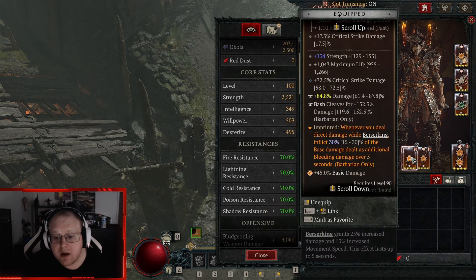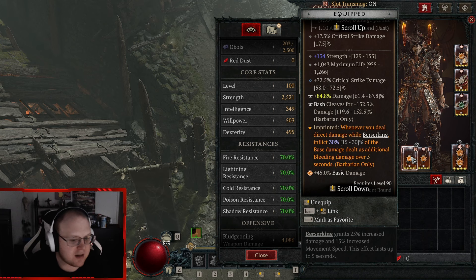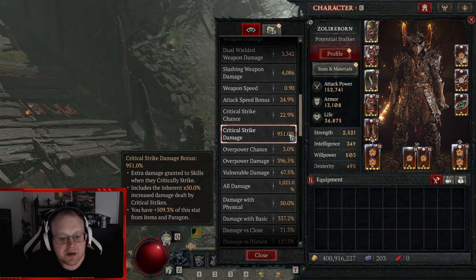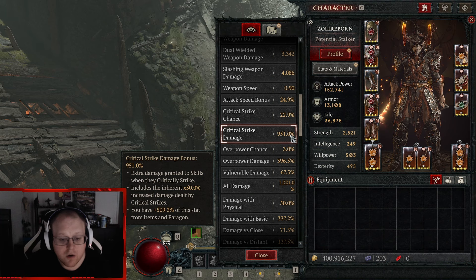I wish the off-hand was a sword because it would just be flat crit damage instead of damage to healthy enemies. But I dropped this — it's got insane strength, damage, damage again, and Bash Cleaves. The basic skill attack speed makes your Bash feel like you're using one-handers with Frenzy.